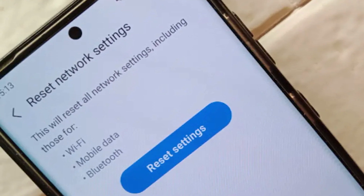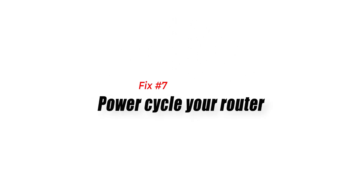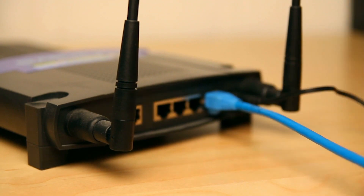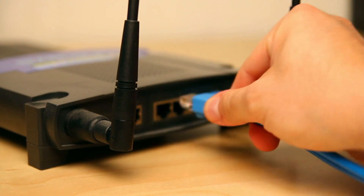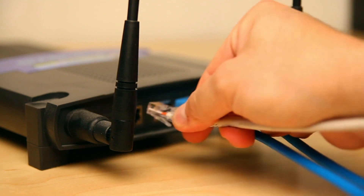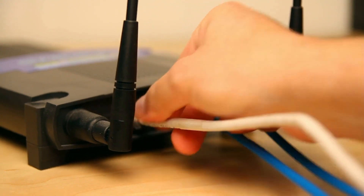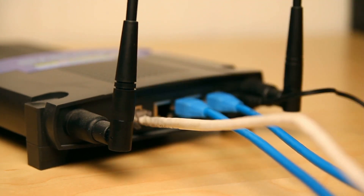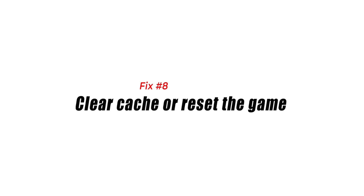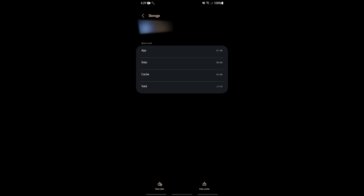Fix seven: power cycle your router. If FIFA mobile only crashes when you're on your home Wi-Fi, make sure that you reboot or power cycle your router. To do that, just turn the router off first, then unplug it from the power source for 30 seconds. Afterwards, plug everything back in and check for the problem again.